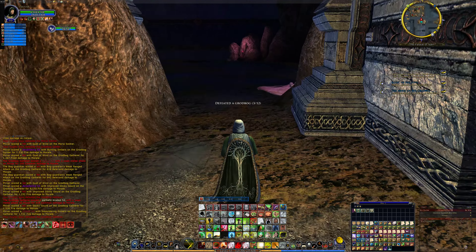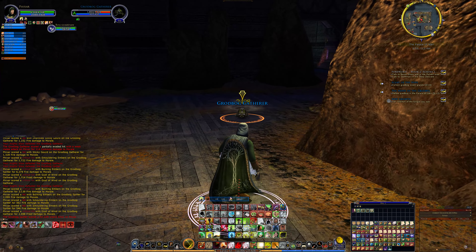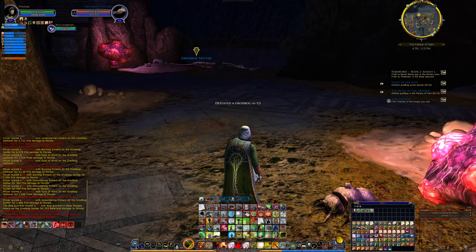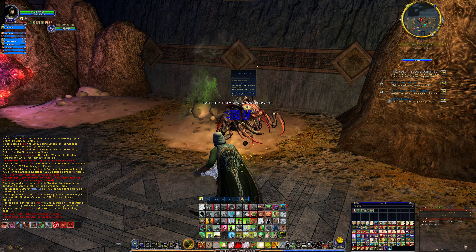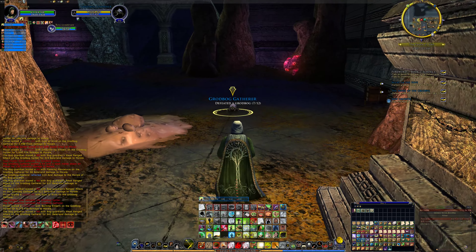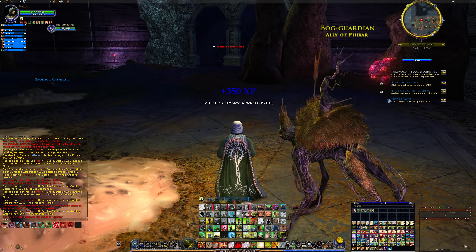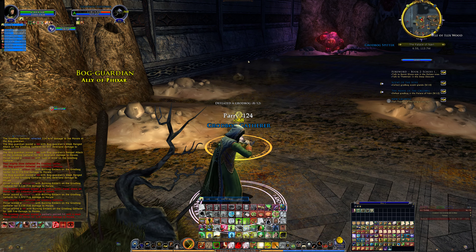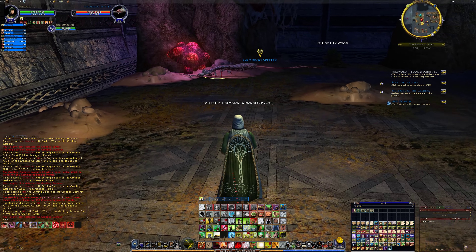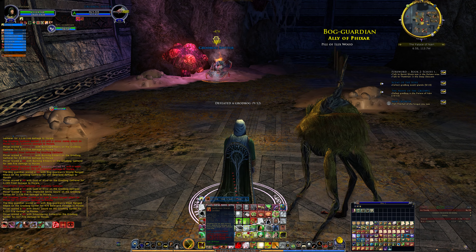These are the quests that you get the goat with. First of all, you have to do the initial side quests, and then precursor quests, and then you get the goat — the mount. I'm just going to let the pet take care of those. One of the things you can do with the Loremaster is start the battle and let the Bog Guardian, or whatever creature you summon, take care of the rest. I've got the Sticky Gourd, which is a nice burn over time — one shot, it's gone.